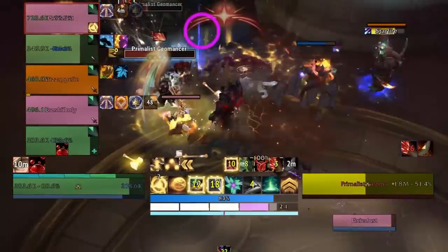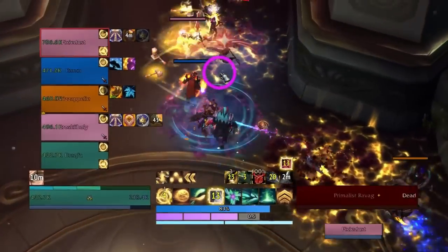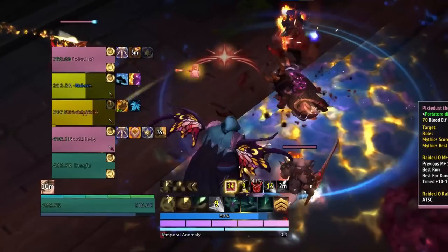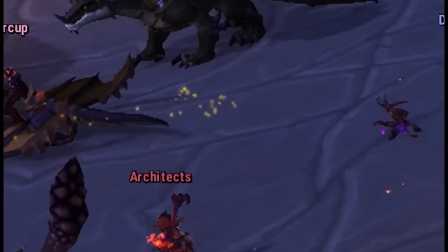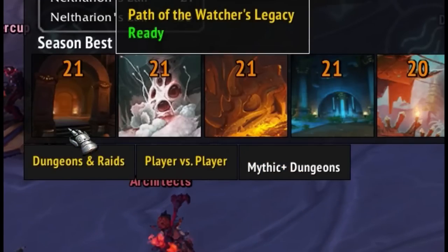Number two is one of my favorite quality of life WeakAuras — the Dungeon Teleport Aura by MEND. Once you import this, all you have to do when you want to teleport to a specific dungeon is open up your Mythic Plus Dungeon tab and click on the picture of the dungeon. Pretty awesome compared to digging through your spellbook, which might have dozens of weirdly named Dungeon Teleport spells, especially if you've been collecting dungeon ports over multiple seasons.